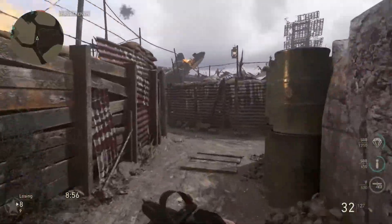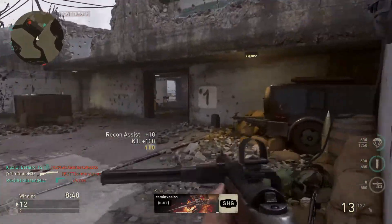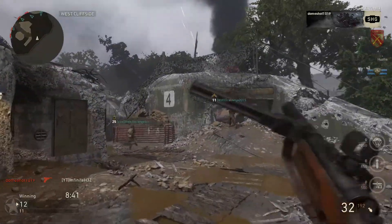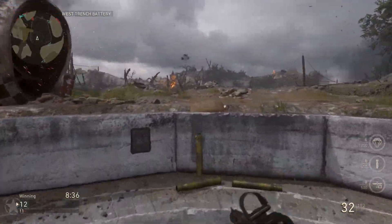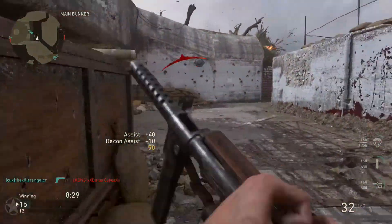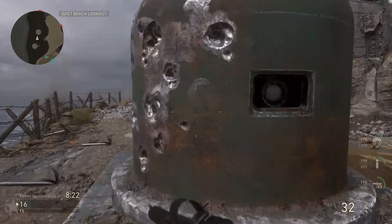I'm reloading every time, so another good thing to put on here would maybe be extended mags instead of the reflex sight I have on it. Let's talk about the class setup. I was running the infantry division because I wanted the three attachments — once you get to infantry level three or four, you can have three attachments on your weapon. The three attachments being reflex sight, quick draw, and grip. For my basic training, I had hustle on, so I was able to reload while sprinting and reload even quicker.